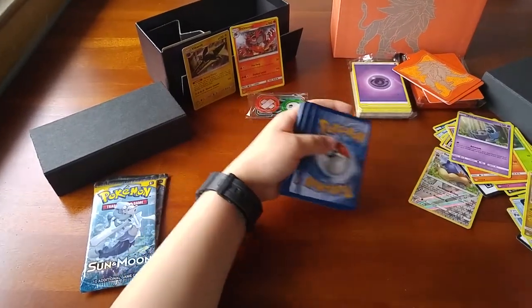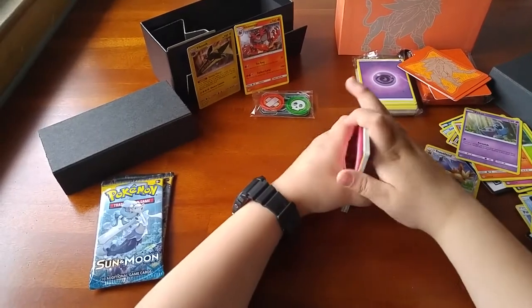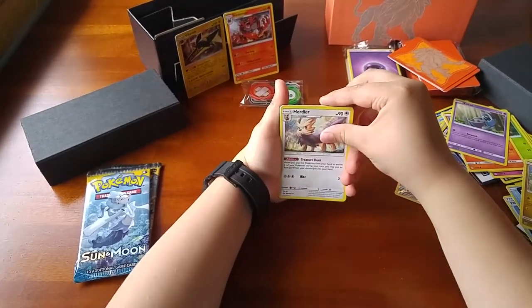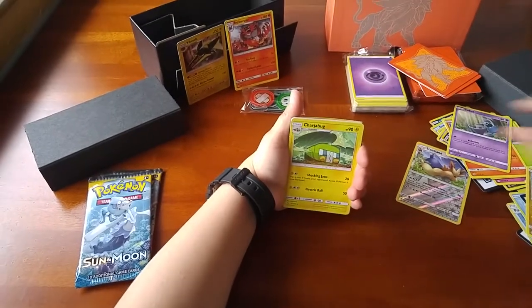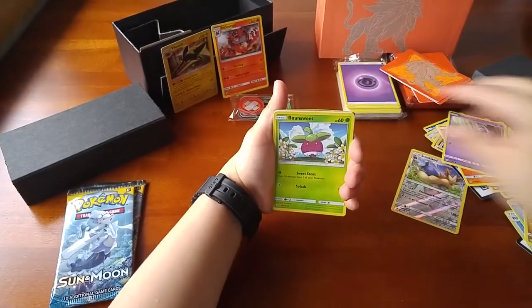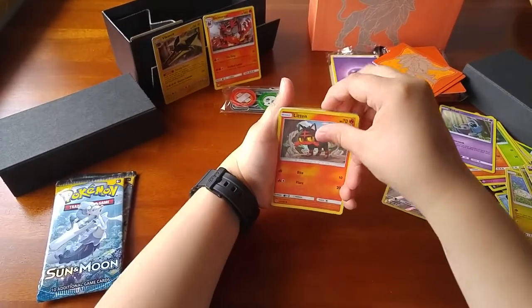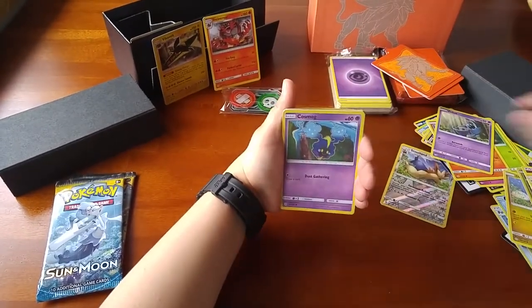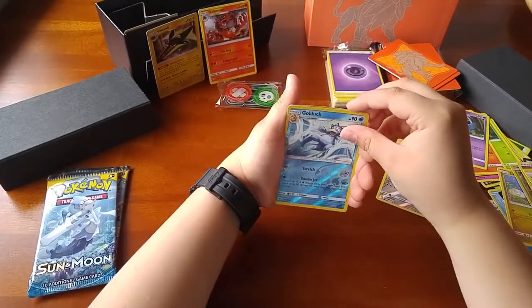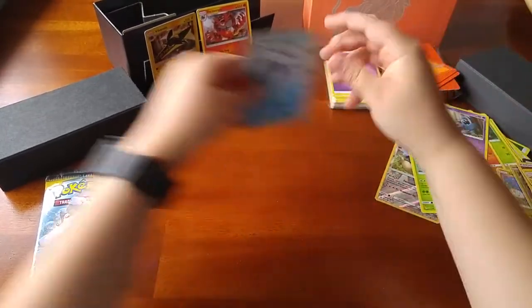Code card. We got a Fairy Energy, Herd Ear, Sherebug, Poison Barb, Bounce Sweet, Psyduck, a Litton, Cosmog, Roggenrola, Golduck Reverse, and then Parasect Regular Rare.